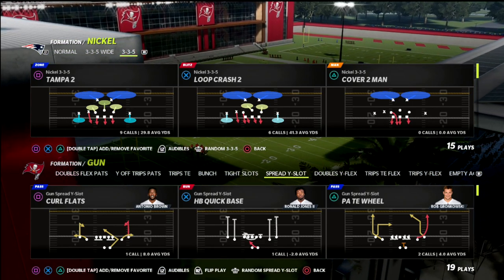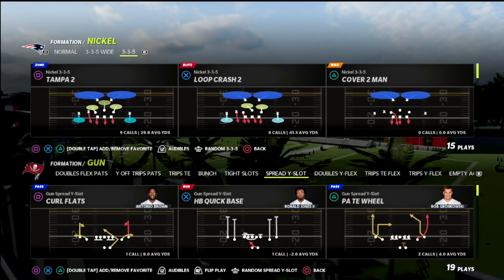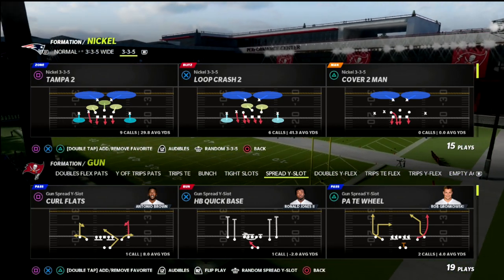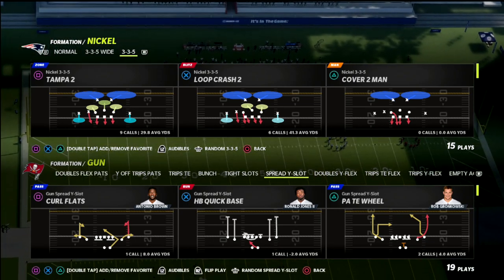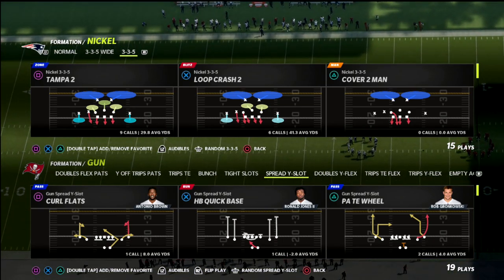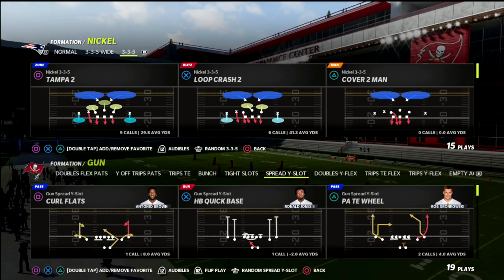If you want to learn a little bit more about the air raid offense or if you just want to get better, I'd encourage you to join my Patreon. By joining the Patreon, you're going to get access to not only the air raid ebook, but all 14 of my offensive and defensive ebooks that I've released so far, and any ebooks I'm going to release while your subscription is active. Patreon is just $10 a month and it unlocks everything over there. I really think it's going to help you take your game to the next level.